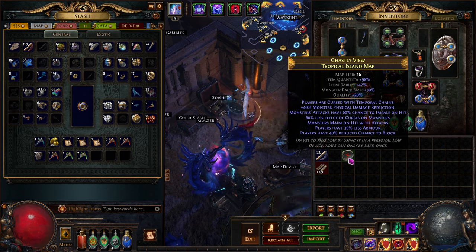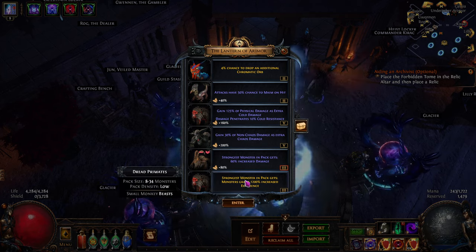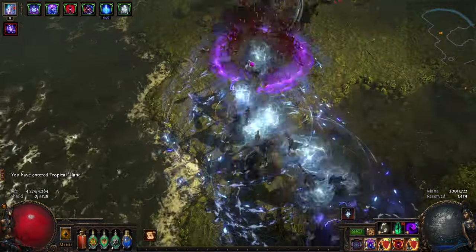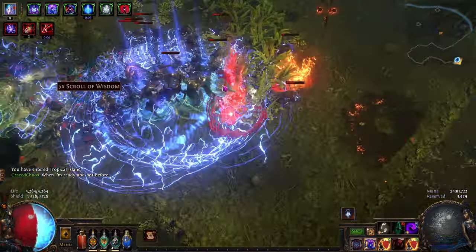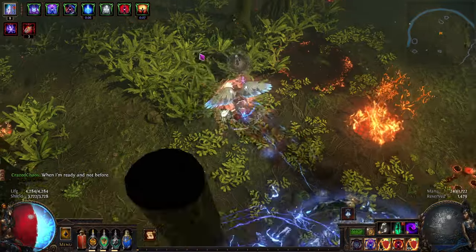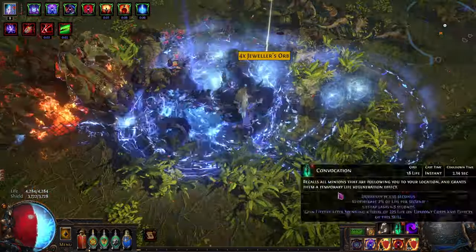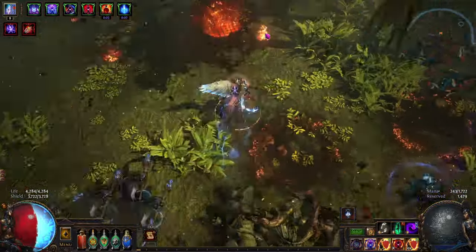Alright, let's roll up a quick and easy map — temp change mod, whatever, it's fine. Starting off by summoning and activating my auras. There it is — ES flies up to full. Let me go stand in the middle of a pack so we can see how fast this is going up if I just sit here and keep the goatmen rocking around me. You can see the energy shield is just flying up.